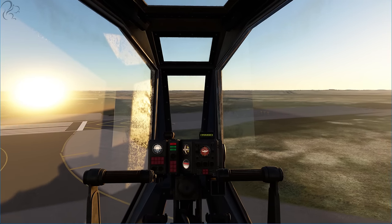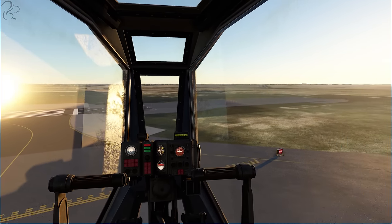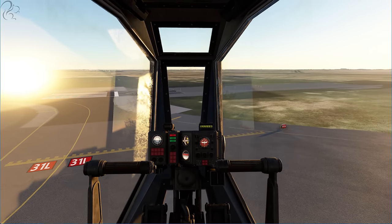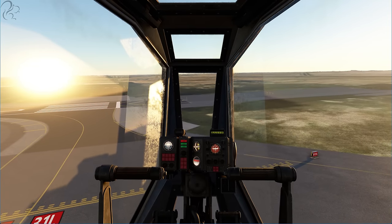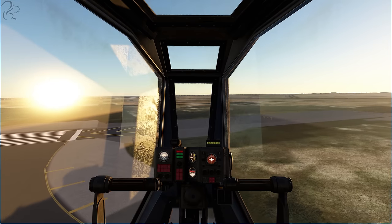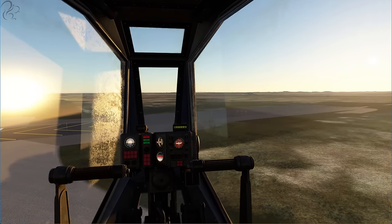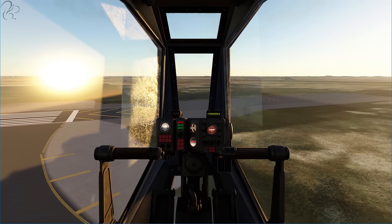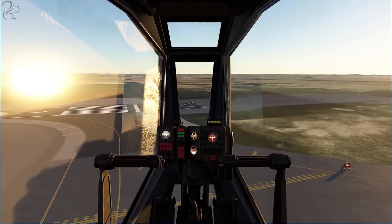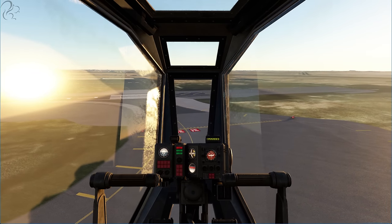Here we are in the actual cockpit itself. It's pretty simplistic. For a future sci-fi type thing, I was expecting a bit more in the way of gadgets. But what we do have is, top left, an attitude indicator. We have a bunch of buttons which are written in some kind of sci-fi language. The other controls don't seem to do an awful lot. And then we have these handles which remind me of those speed bikes from Star Wars. It also has the rudder pedals down here, and they behave as you would expect them to.